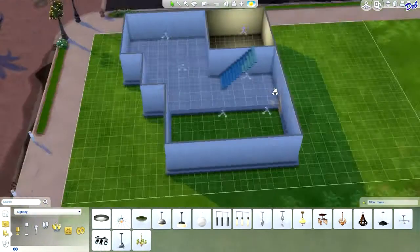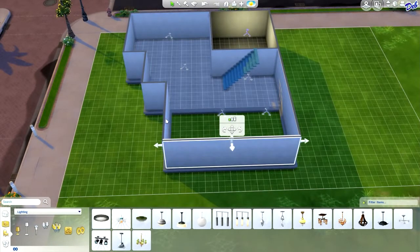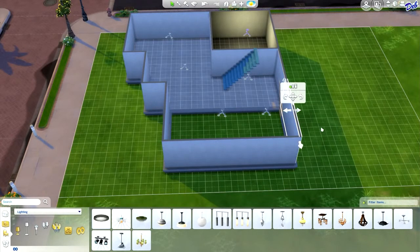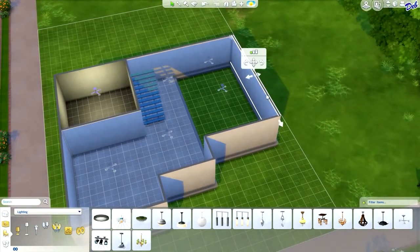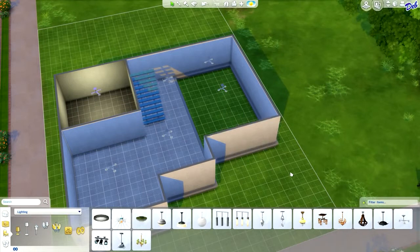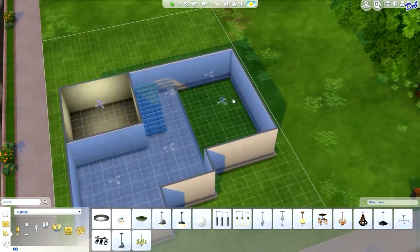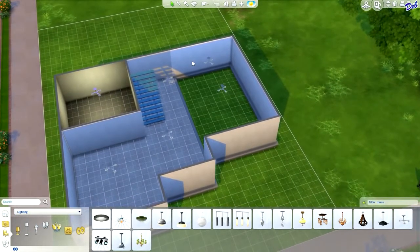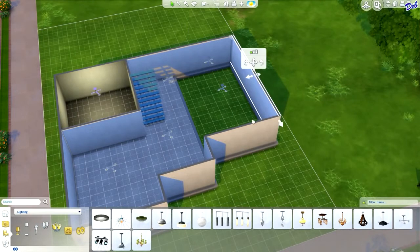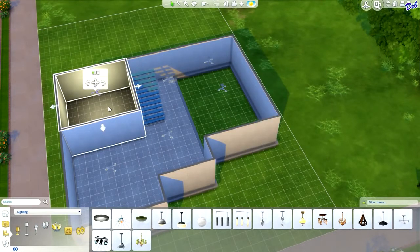The reason that they disappeared is when I deleted this wall, the game no longer considers this a room — it is now three separate walls, not a room. But now we do have the ceiling back on it, so the game will let you place ceiling lights now that we have a ceiling. That is the reason the ceiling disappeared: because the game considers this three separate walls and not a room, whereas it considers this other area a room.